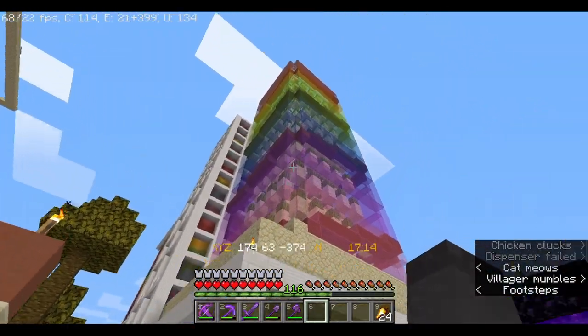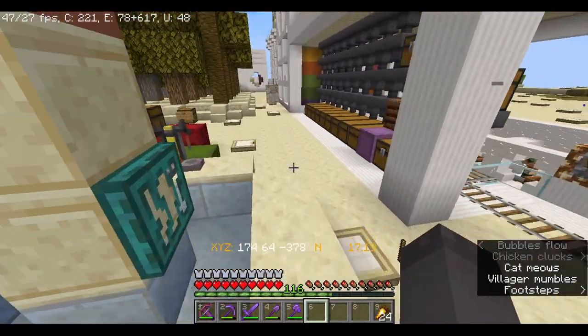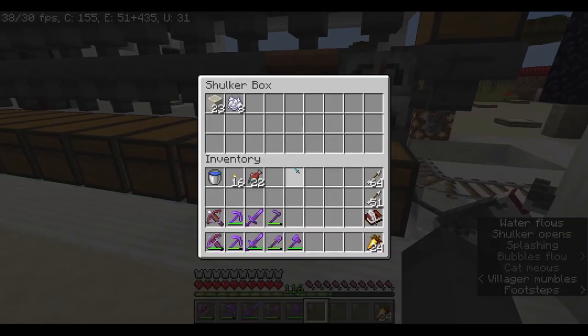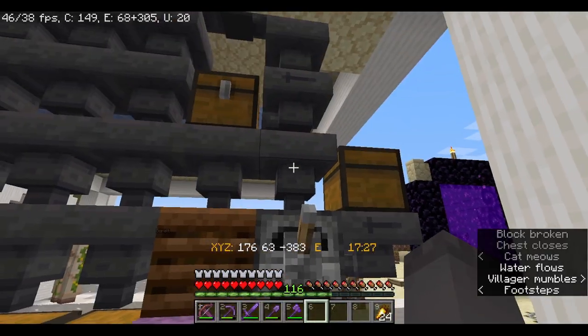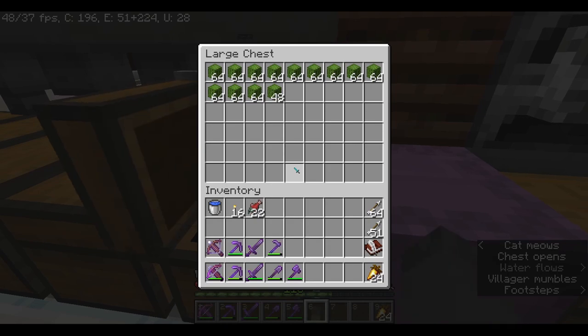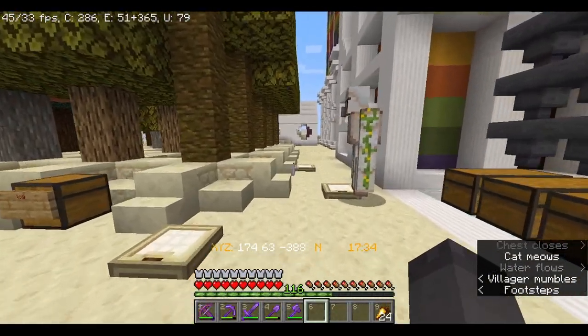The next thing I built was the Cactower, which is a large cactus farm that produced a lot of bones — 23 bone blocks worth. A lot of cactus. It's not producing much right now because I haven't activated an area. The next sort of project that I worked on was the Iron Farm.